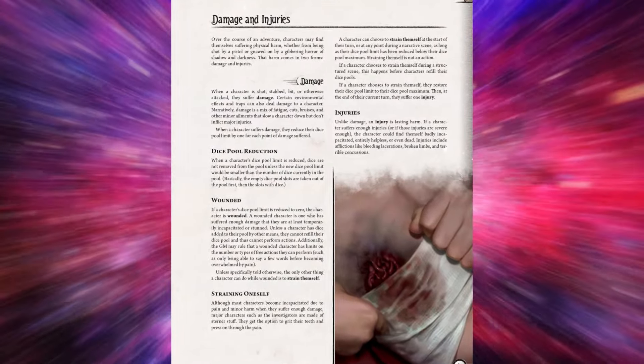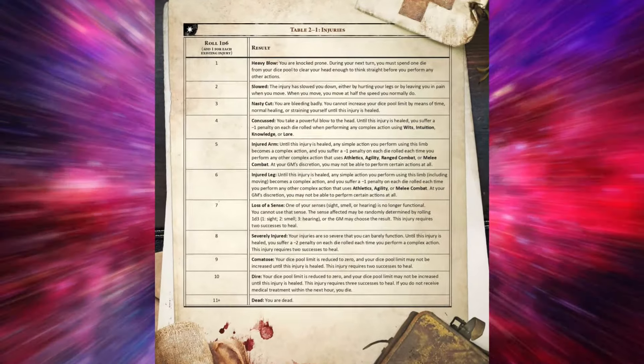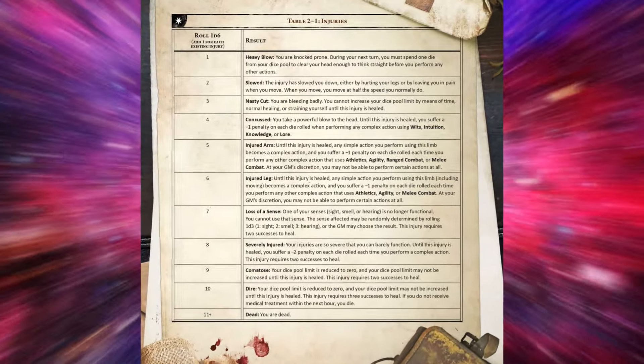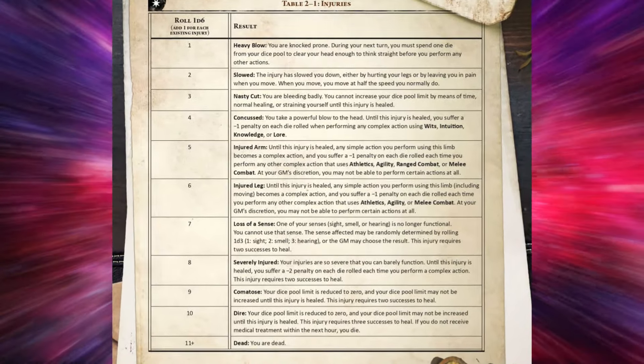Some weapons can cause an injury. If this happens, the damaged character rolls 1d6 and resolves the result on an injury table, which could result in a concussion, injured arm, injured leg, or even death. If you take damage or injuries, there are ways to heal: you can rest, sleep, take medicine, or another character can perform a complex healing action, refilling your dice pool by the number of points healed.